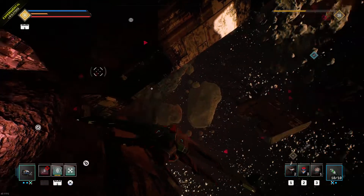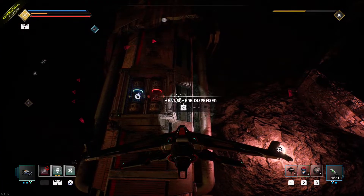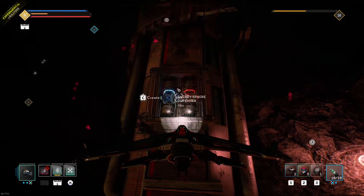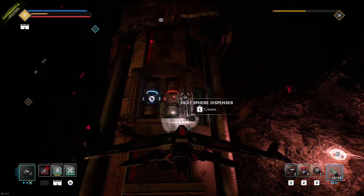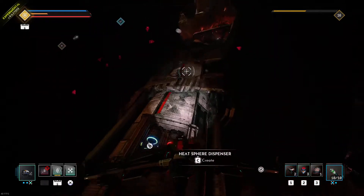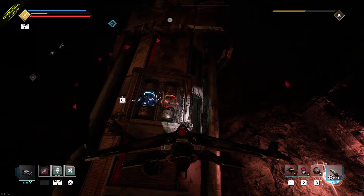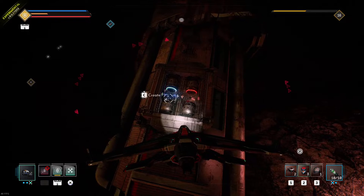Hey Rockfish, T3Cube here, and I'm going to show you how to get infinite spheres. It should be fairly straightforward for you to do it. The only thing you really need are two things with interact of some sort. In this case, we're using two heat sphere dispensers. You could also have multiple items and a sphere dispenser and use those to get this bug rolling.